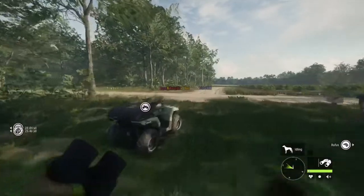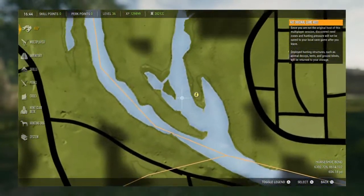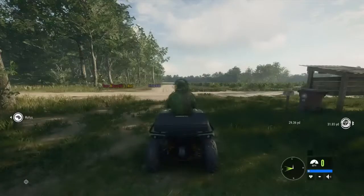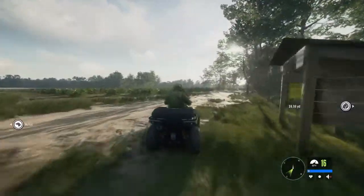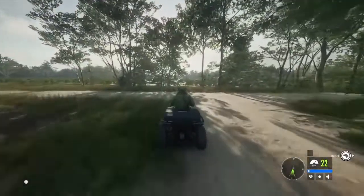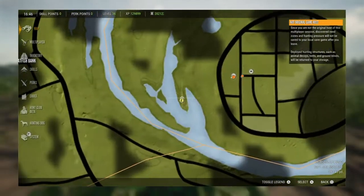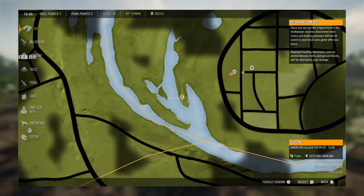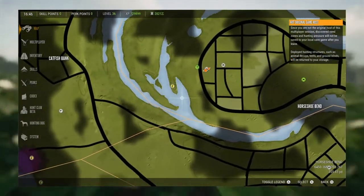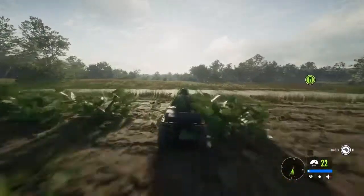Normally I would be doing this on my own map but my own map is not cooperating right now, so I have to do it on multiplayer. This is the spot that we're going to be going to — there's always a lot of alligators. I'm going to bring the quad all the way there only because I'm going to scare the alligators into the water, and we're going to throw a tree stand up and be able to see the alligators. The best time to come hunting alligators here is between 9:00 and 12:00, but they also rest here between 12:00 and 16:00.